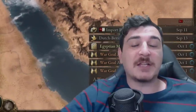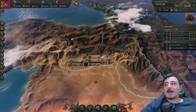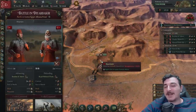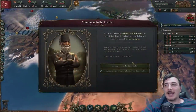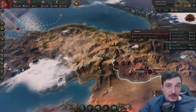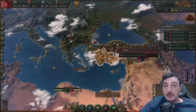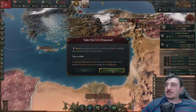I'm up to 109 infamy, which is bad because it means other countries might declare a coalition war against me and then I'm really screwed. But I don't need to worry about the Ottomans not fighting — they most certainly will fight. Obviously I'm still going to crush them since they still haven't gotten to line infantry. I'm also switching slowly to skirmish infantry, so by the third war we'll have an even greater advantage.